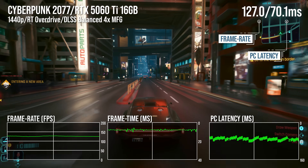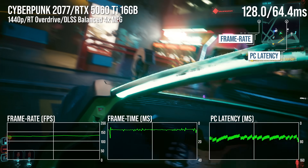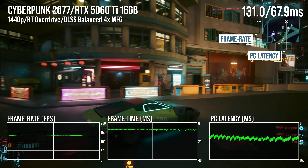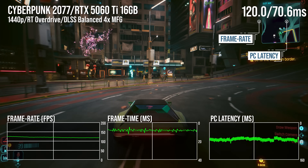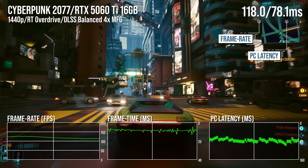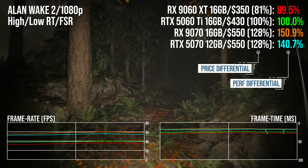I think it would be remiss of me not to point out that as good as the 9060 XT is, sometimes those Nvidia features just come together and produce something like this — path traced Cyberpunk 2077 on a 60-class card. That is pretty special. But it doesn't suddenly make the value problems facing the 5060 Ti go away. Nvidia's problem does diminish if it gives the Ti model the price point it actually deserves. The 16GB model shouldn't be more than $400 max, and even without the arrival of the 9060 XT, the 5070 offers proportionately more value than that 16GB 5060 Ti.